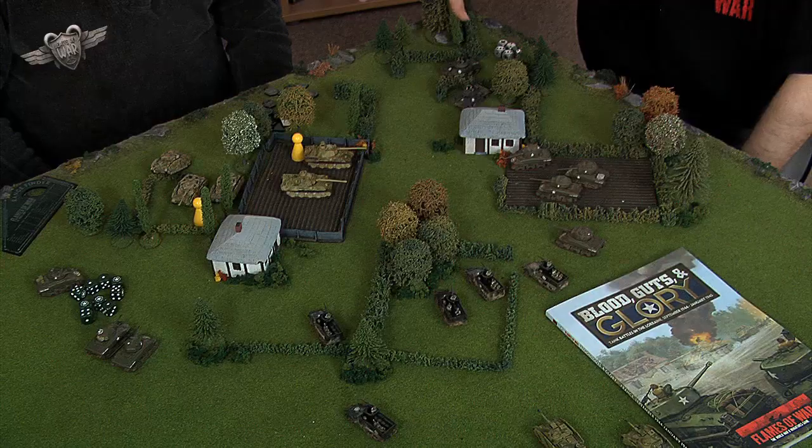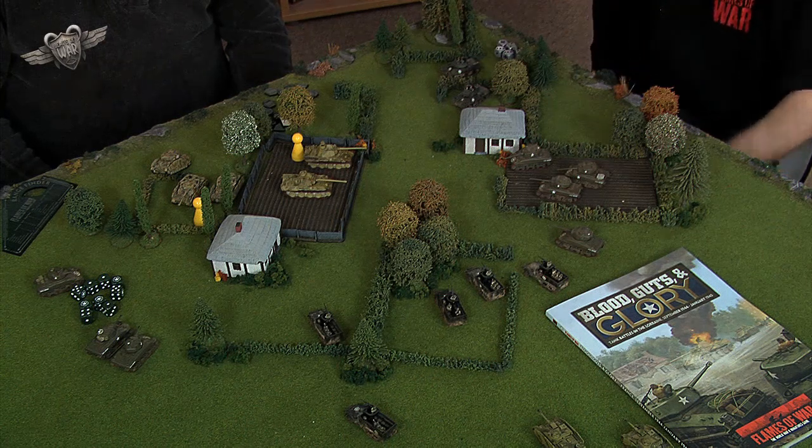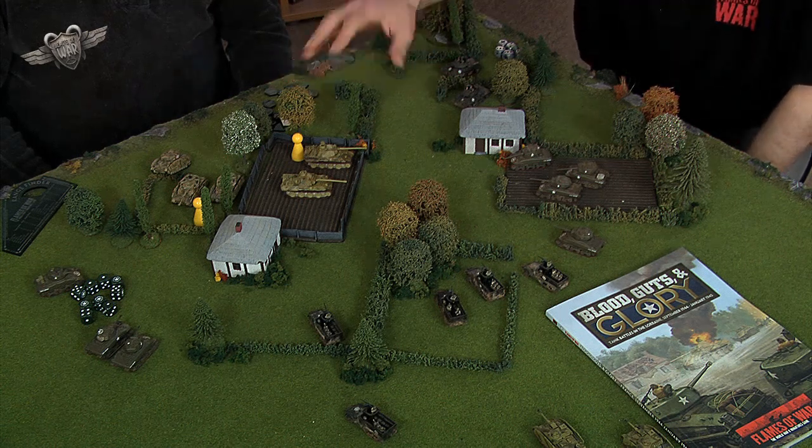We've got it set up roughly the way that this would work. Obviously you'd be playing on a larger table than our little area we have here, but we've set it up as close as we possibly can. What you've got basically is your defenders, who've actually made a previous victory, pushed through the enemy lines and made a little hole. You've got to defend this hole, so over the night you've prepared your positions, got yourself sorted out and dug in there.